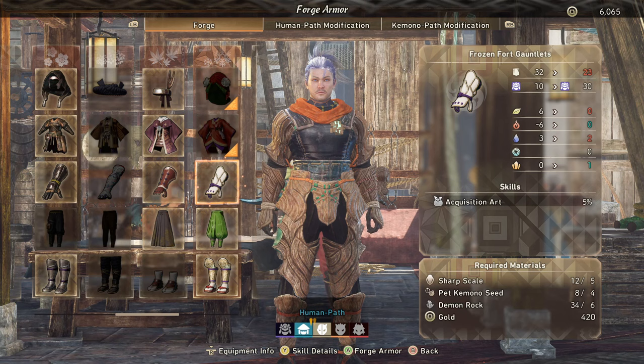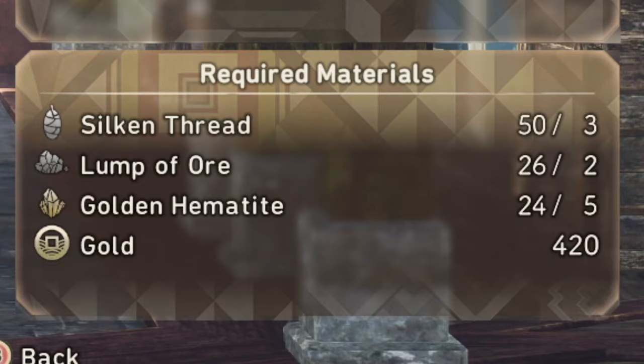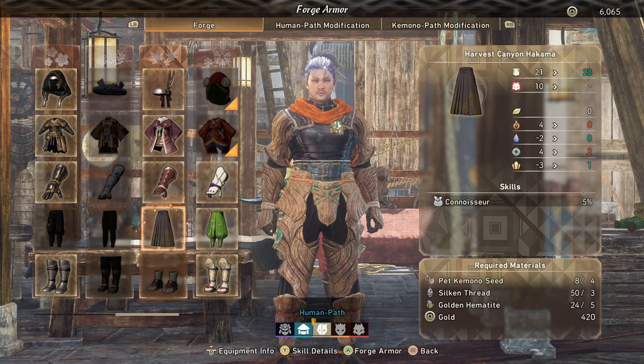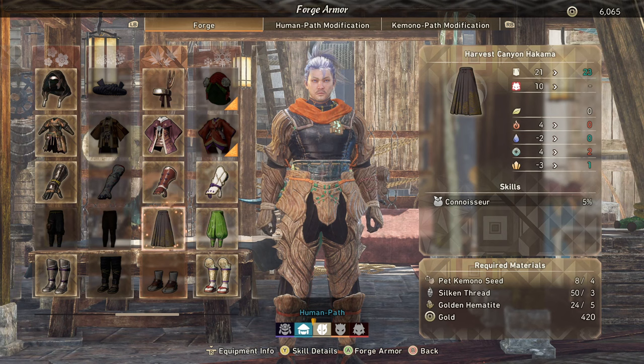For Connoisseur, we can get it from the Harvest Canyon Gauntlets and the Harvest Canyon Hakama (legs). These require Silken Thread, Lumps of Ore, Golden Hematite, and Gold. The legs require Pet Kimono Seed, Silken Thread, and more Golden Hematite. It's around chapter three that you'll unlock these options as you go into higher rank. You can pick up Silken Thread and Golden Ore just by going to the maps associated with these and collecting them. It's a bit more complicated with the Pet Kimono Seed, which I'll explain in a minute.